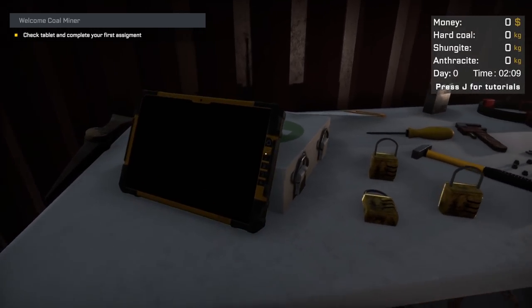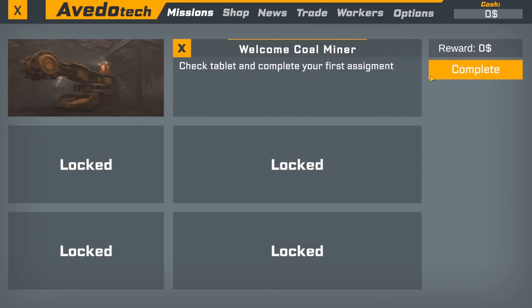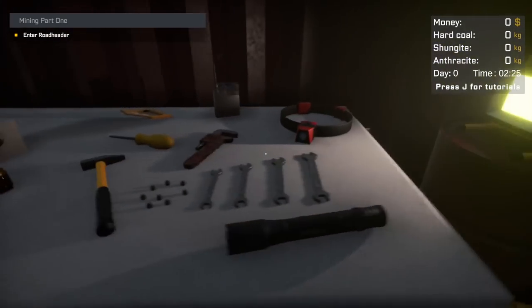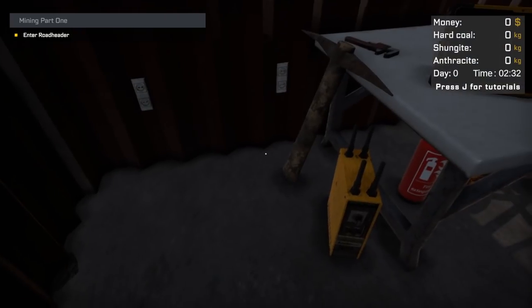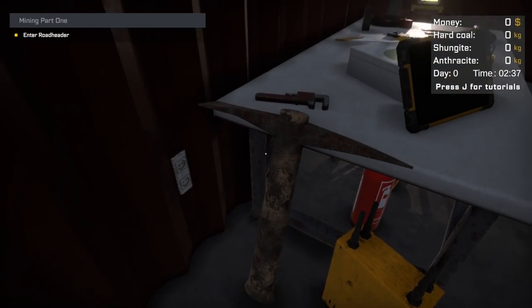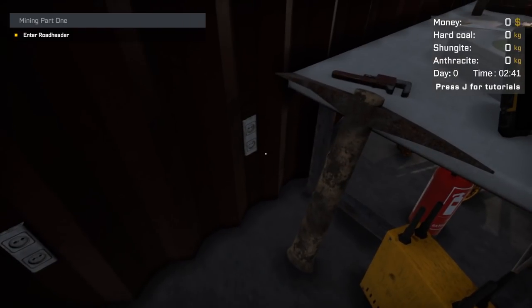Check tablet to complete your first assignment. Well, there is our first assignment. Check the tablet — done. So now we have to enter the road header. That's this thing with the giant spinning wheels on it — it looks like a weapon or something. What do we got in here? Locks, some wrenches, tools, a light. Oh, we can actually take that with us — never mind, I was too hopeful. What is that? That is the strangest pickaxe I've ever seen. And is that a European-sized plug? Oh, we must be in a European mine.